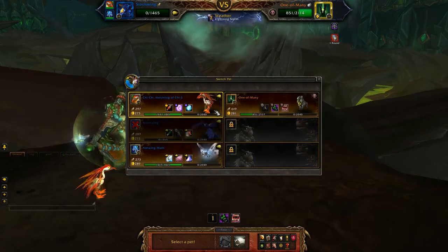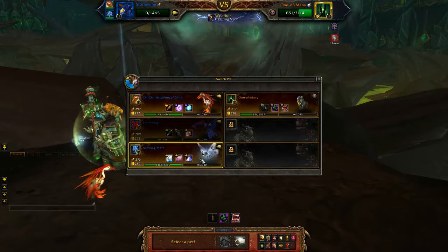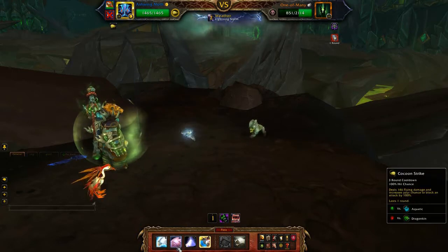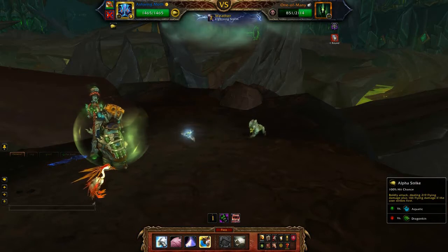So when you die, bring in your Moth. Then take advantage of the shattered defences by using something high-damaging like Alpha Strike.